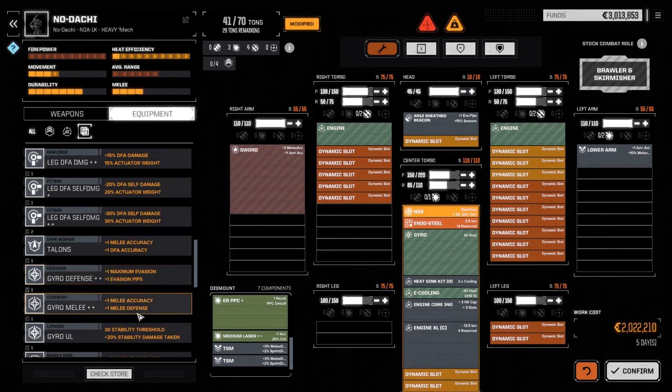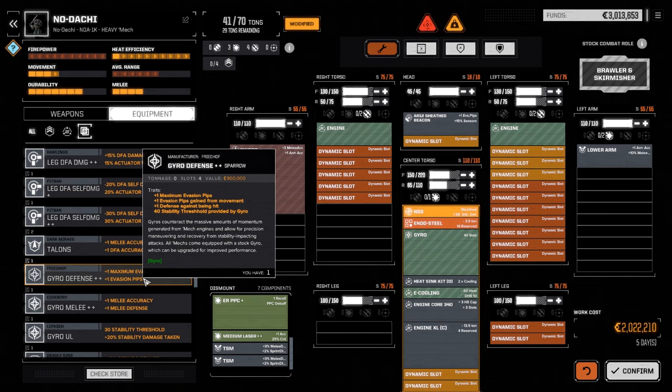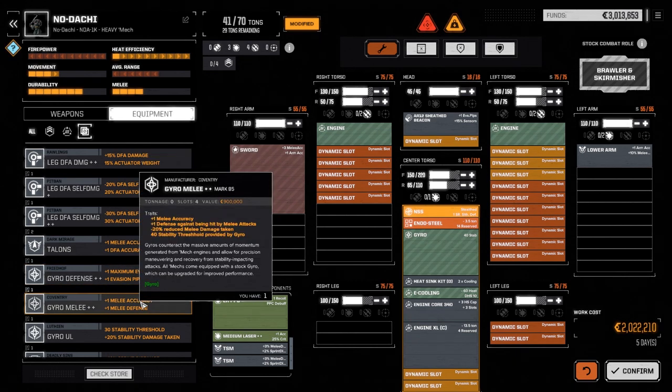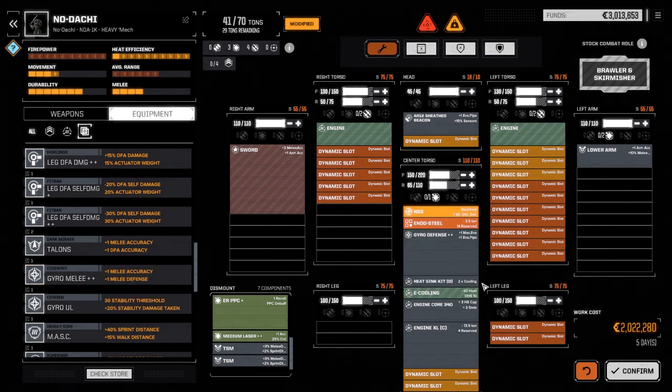What's the melee gyro giving us here? Melee accuracy, melee defense, reduced melee damage taken, end stability. The defense gyro gives us more evasion pips from movement, defense against being hit, max evasion pips. I'm wondering if we want to go with reduced melee damage taken. No, I think we're going to go defense — let's try that first and see how it works, and we may switch it out later.